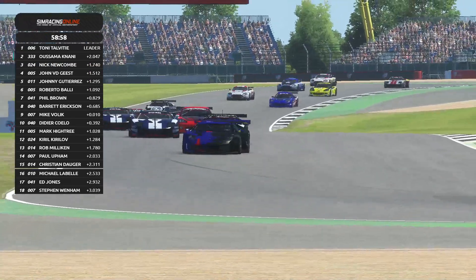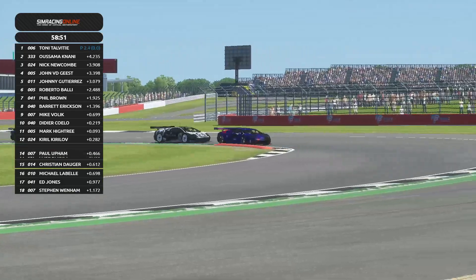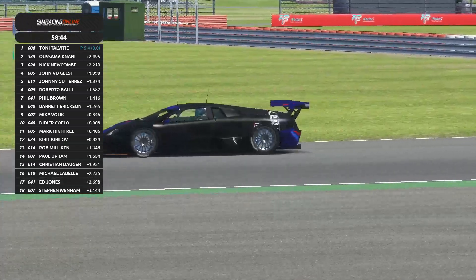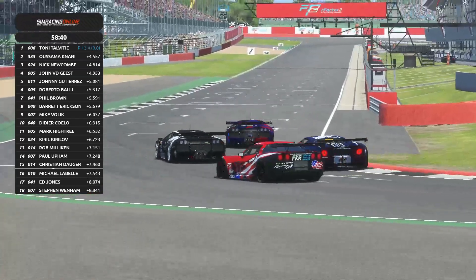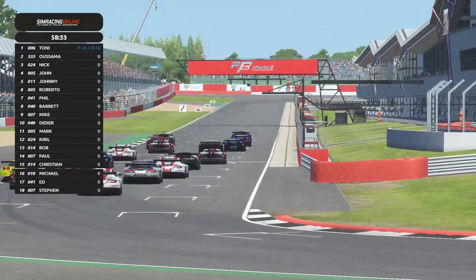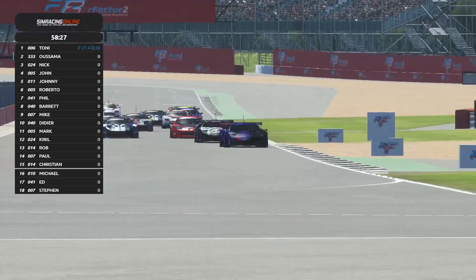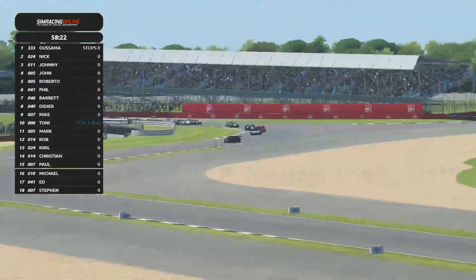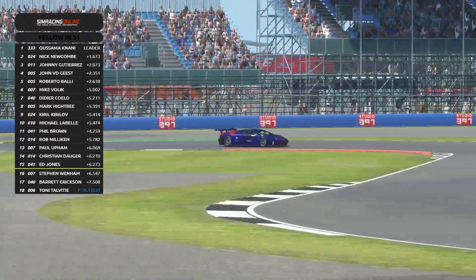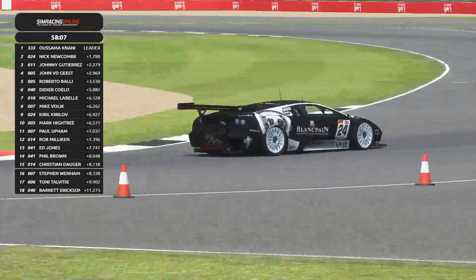Sorry to interrupt — Tony Talvitia is already in the pit lane, probably to discount his penalty, which is a smart move as the field moves slowly towards the straight. Smart move by Tony Talvitia — he will not lose so much time now. That strategy will surely not be hindered as we expected. And we are racing in Silverstone! Usama Nani surely takes the lead, with Nick Newcomb in second place, immediately under pressure from Johnny Gutierrez in the red Corvette. Joan Villegas lurking behind, Roberto Vali in P5 holding pretty good.